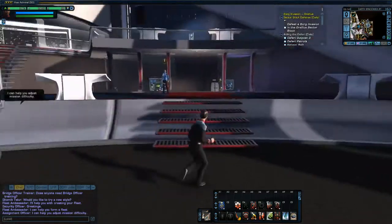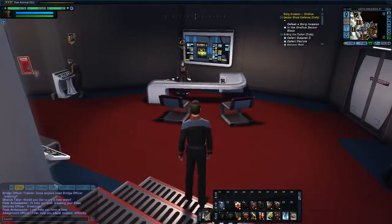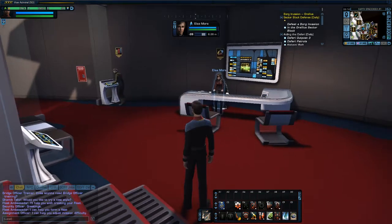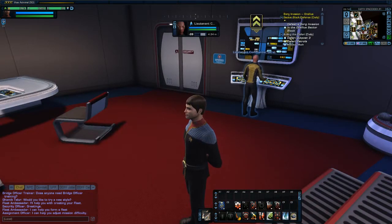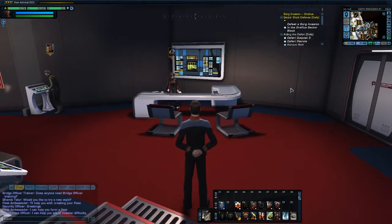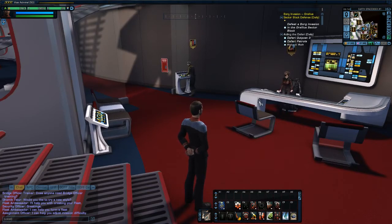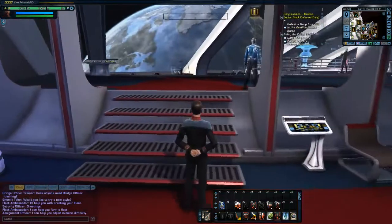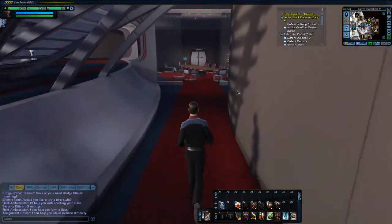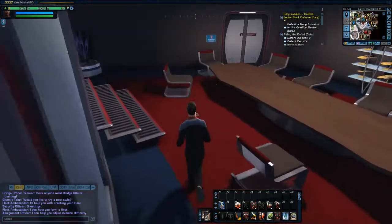In here you've got your bridge officer trainer, bridge officer acquisitions, and then your respec officer. So if you need to respec yourself — which is great when you're trying to sync skills across your character — you can also do your bridge officers right here. You get that nice cohesiveness and you don't feel like you have to run all over the station. They've also got a generic conference room over here, which would be cool for those of you who like role-playing.